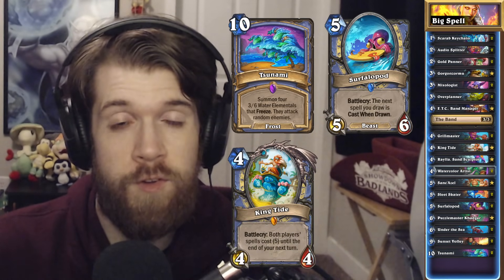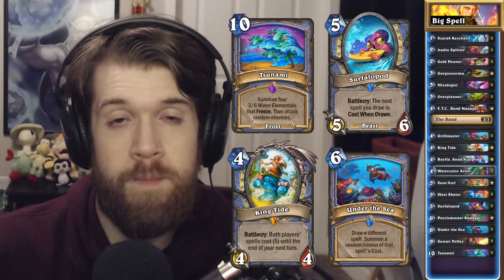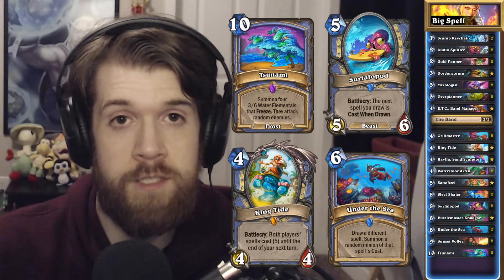And if we draw it from Under the Sea, which draws a spell from our deck and then summons a random minion of cost equal to that spell's cost, then it's actually better that Tsunami costs 10 mana instead of 8.